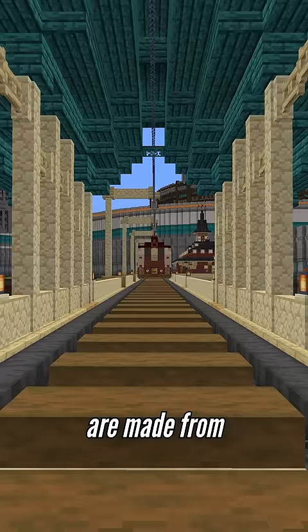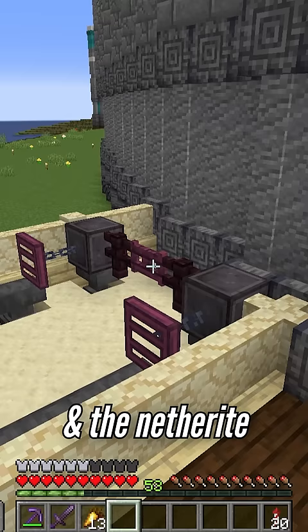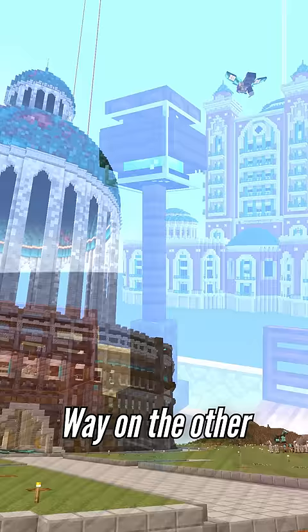Like for example, these train tracks are made from several stacks of anvils, and the netherite blocks at the end stop the train from crashing. Right next to that, these beacons act as street lamps.